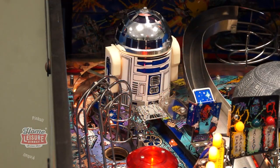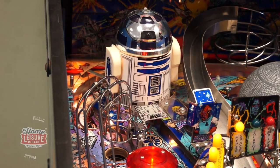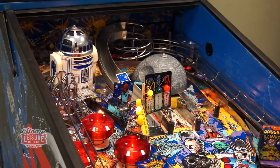R2 keeps watch over the playfield, and your ball can even interact with him. When shooting the ball into R2's area, he'll hop up and down excitedly as the ball passes through, or is ejected down the left wireform.